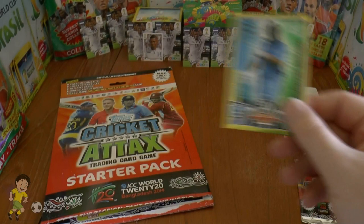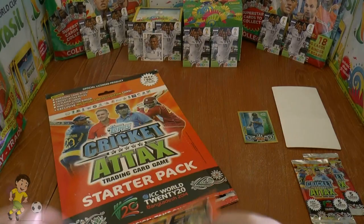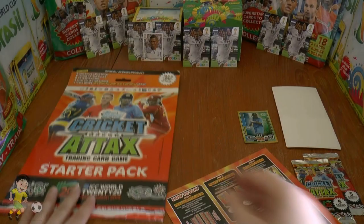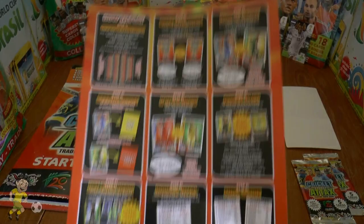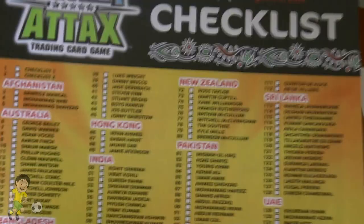A fantastic hologram gold card — really can't recommend these cards any more highly. Then there are the Cricket Attax rules. We're being a bit careful as we open this starter pack because the game pitch is inside, so we'll set that up off camera and clean it up. Here's the checklist on the back, and the how-to-play guide — it looks like a really entertaining game.